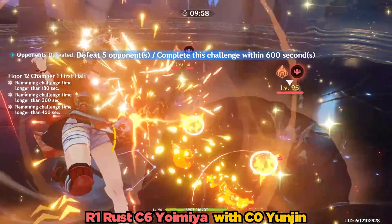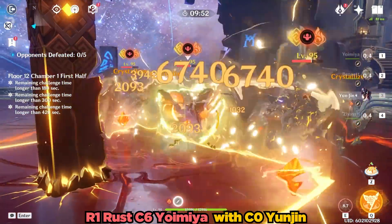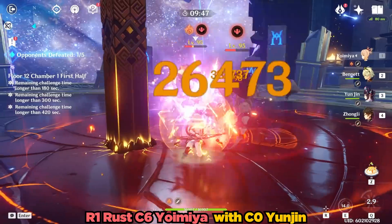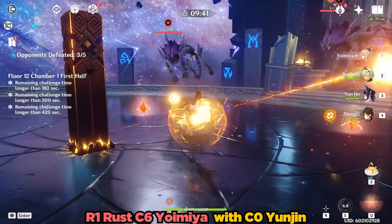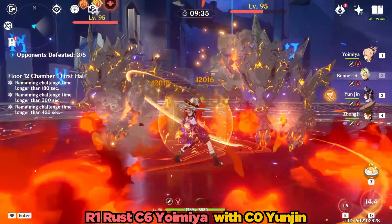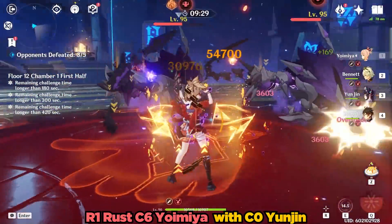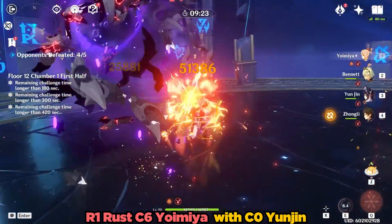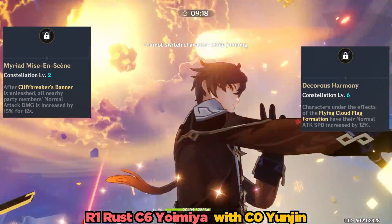Now let's see how this team performs with Yunjin instead of Sucrose. Like the previous example, I also did 5 runs with this setup. It's worth noting that with my current setup, I struggled to get Yunjin's burst for the third rotation. Regardless, the fastest run out of the 5 with this team ended up being 50 seconds. The difference in time is quite marginal, with Sucrose at 48 seconds and Yunjin's team at 50 seconds. It does appear that Yunjin is a rock-solid support for a normal attacking character like Yoimiya.